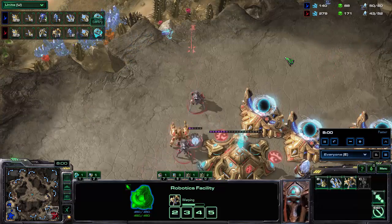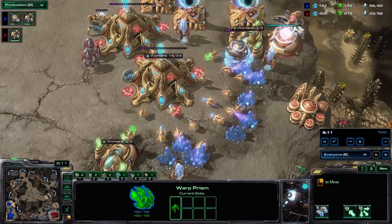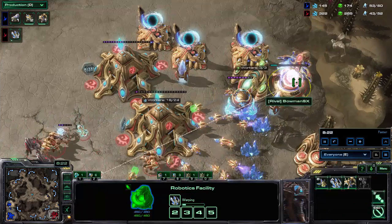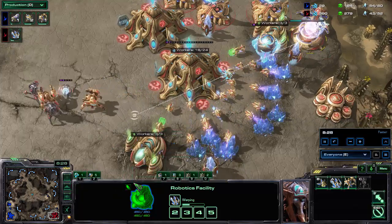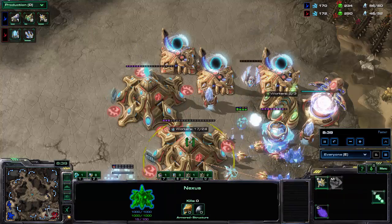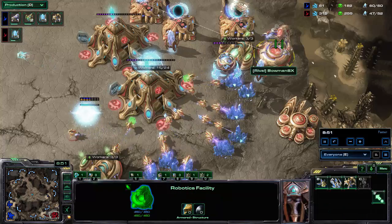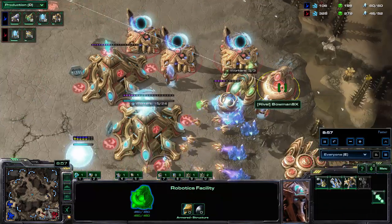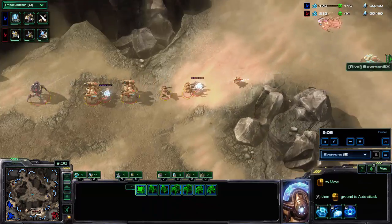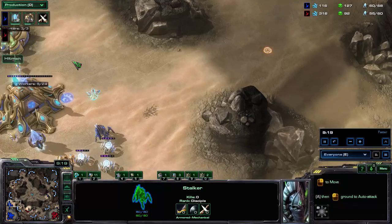He only has one observer. Because he knows there's a Dark Templar on the loose, he really needs two observers. The Dark Templar gets out without losing more than its shields. With the Dark Templar already out he needs to defend both his army and his base. He can defend his base with an observer, his Mothership Core, and a Nexus cannon. Another observer is finally coming out and he's going to move out with his army — it's just lagging a little behind.